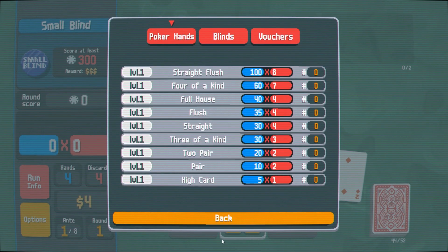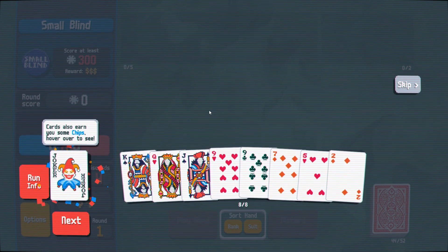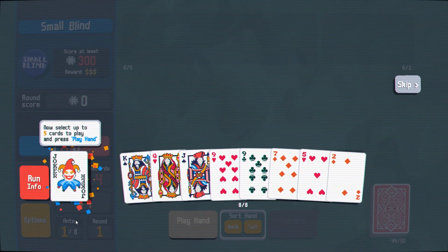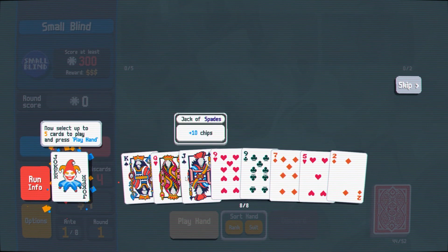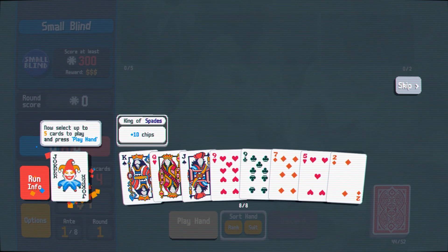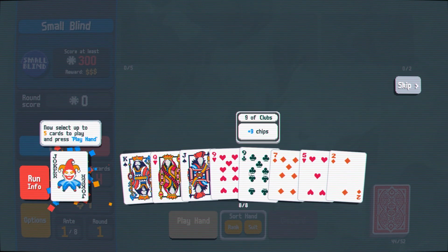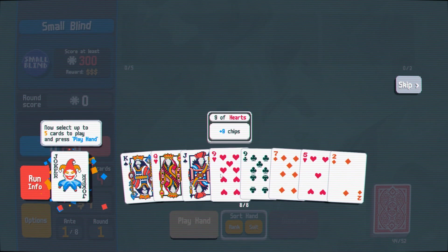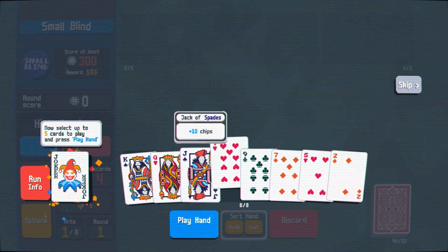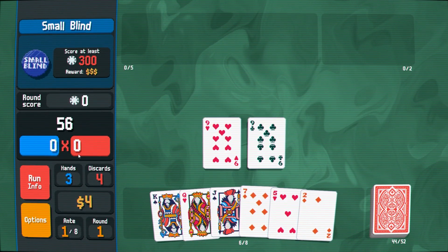Cards also earn you some chips — hover over to see. Now select up to five cards to play and press hand. So king of spades is plus 10 chips. Should we go for the straight with king, queen, jack, hope to get a ten — or play it safe with the pair? I'll just do two nines, that's a pair. So it's pair times two.